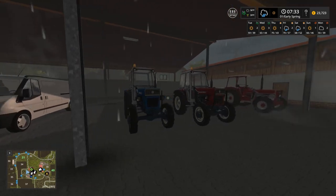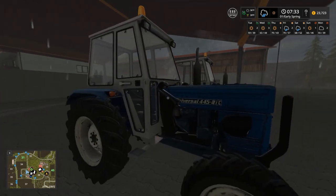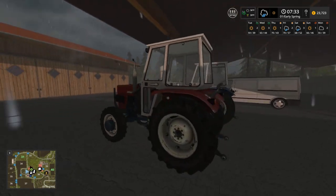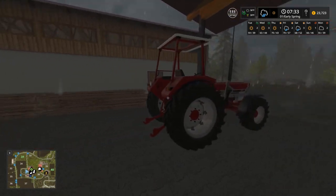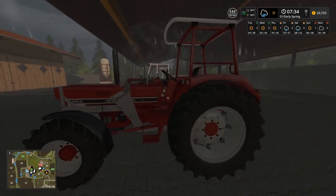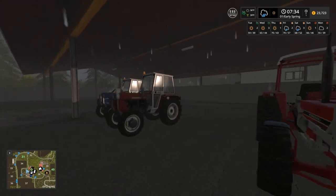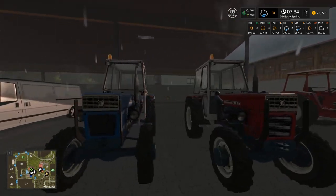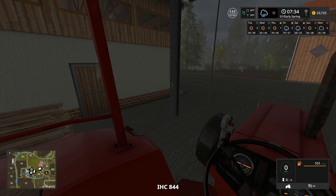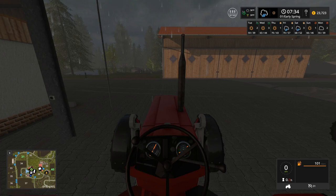Here we are at our beautiful little farm. We'll just drive through the little main gate here. You can see we have a red harvester over there. There is our plow, our sowing machine, and I believe that is our fertilizing machine as well. We're starting with some very basic equipment. You can see we only have 23,000 credits in the top right there, and here are our three tractors.